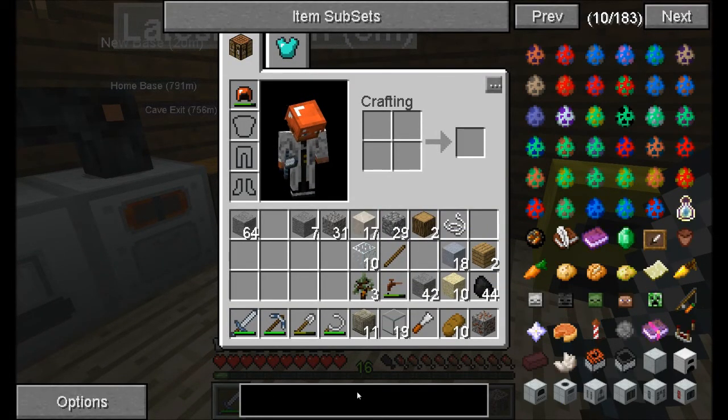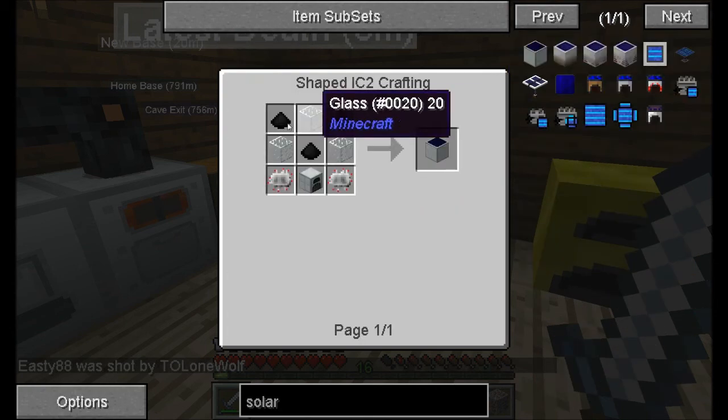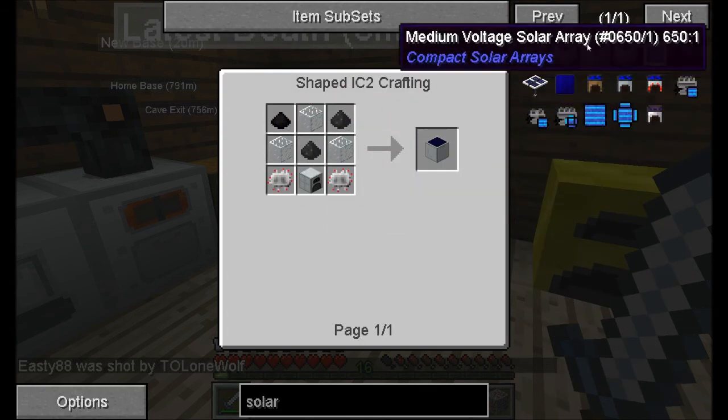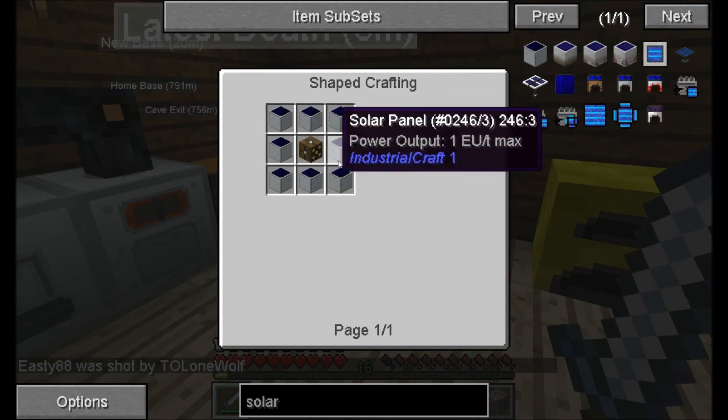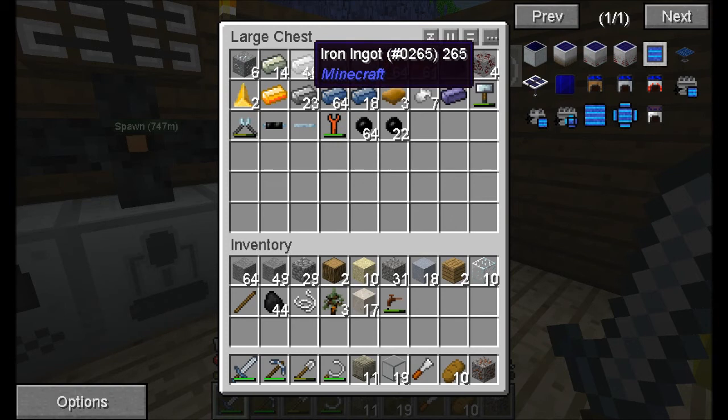We don't have Grid Tech on, so making solar panels is quite easy actually. I was thinking about making the low voltage solar array which is basically eight times as powerful, but I don't have that much iron, which is why I haven't done that.